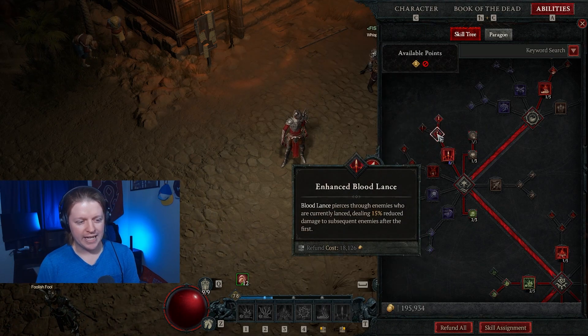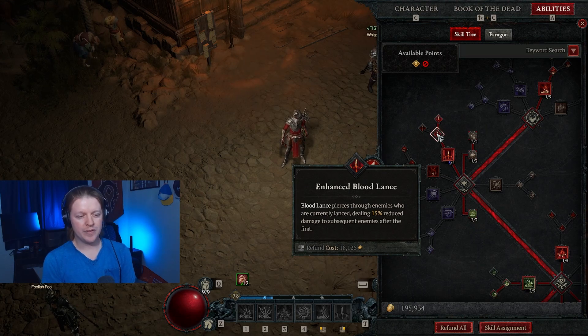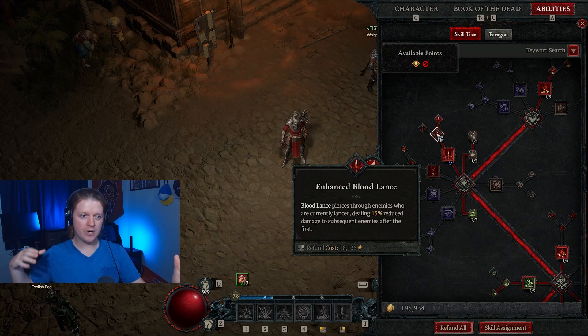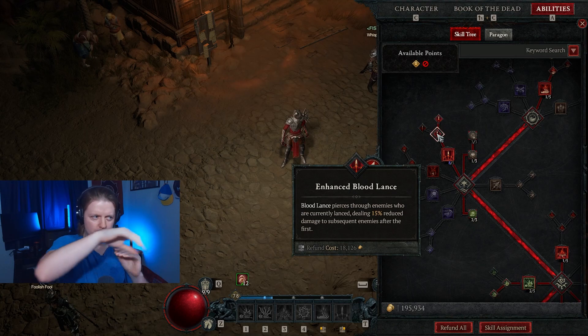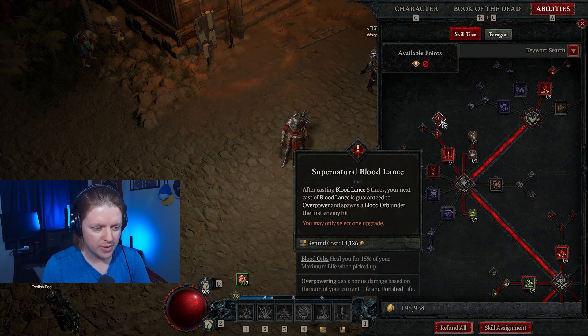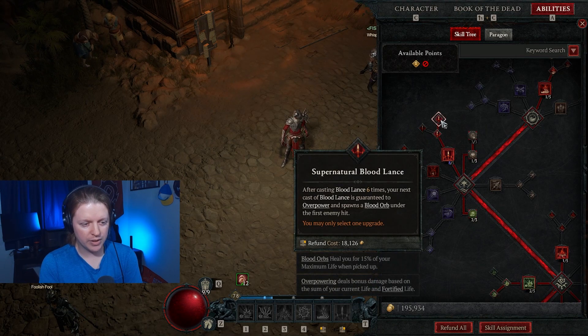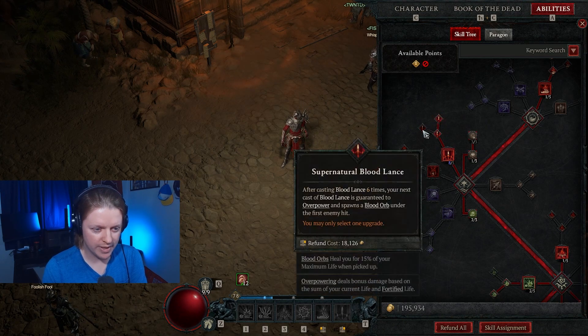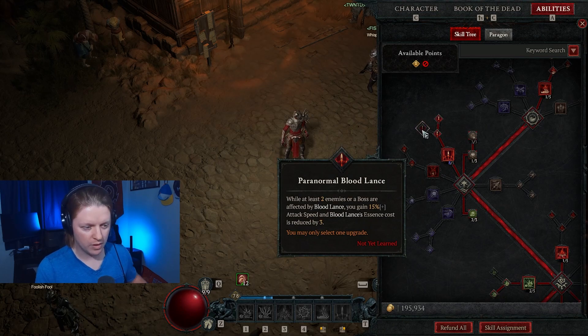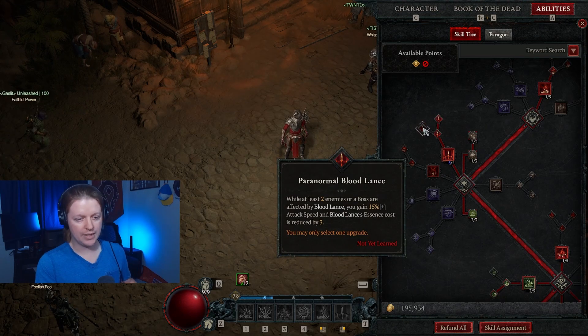The first modifier, Enhanced Bloodlance, pierces through enemies who are currently lanced, dealing 50% reduced damage to subsequent enemies after the first. So anything that's lanced is going to do less damage but pierce through them and hopefully spread. I'm using Supernatural Bloodlance — after casting Bloodlance 6 times, your next cast is guaranteed to overpower. I'll go over why I'm using this as opposed to Paranormal, which is better in lots of ways.